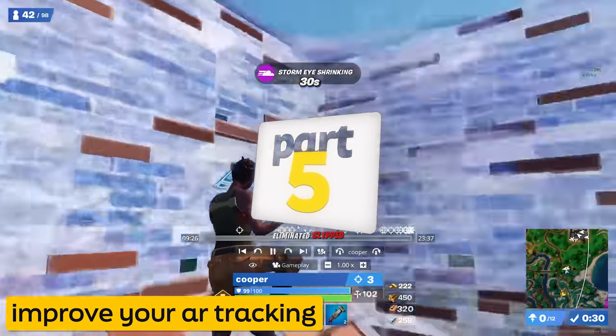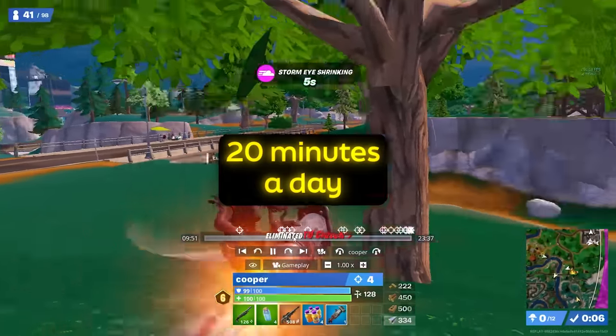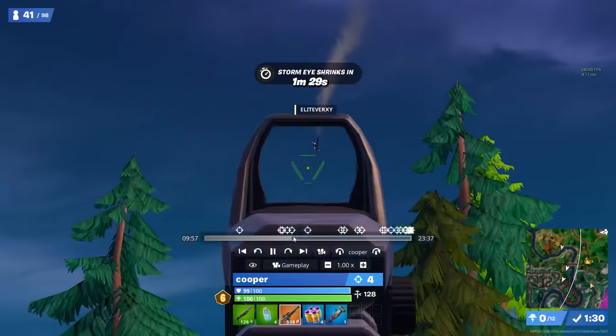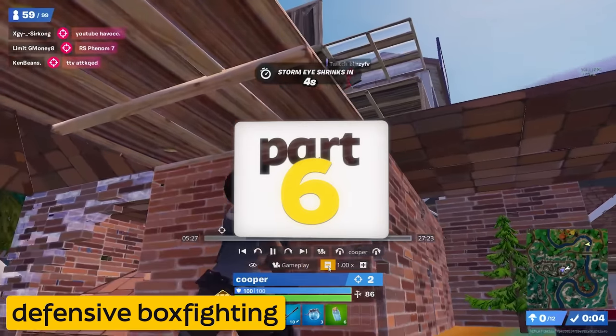One of the best tips to get more kills in the open is simply to get better AR tracking. It might seem really simple, but if you spend about 20 minutes a day doing some in-game aim training or even a bit of Kovacs, you're going to get way more kills during opens and way more free gifted loot — just like this.